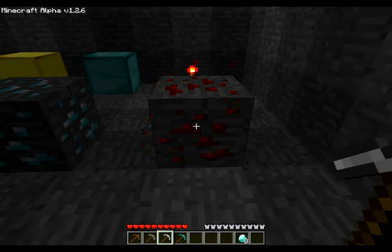Now, when I hit it again, it keeps sparking. It's actually emitting a light level of 9, so when you hit redstone, it actually glows. Now, redstone dust is used in circuitry — it can be used to connect buttons and pressure plates to doors, and it also makes redstone torches.